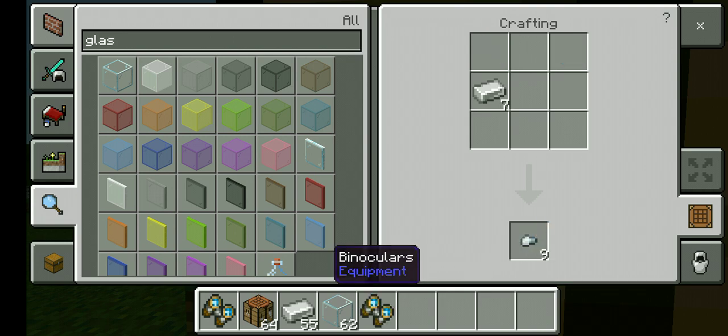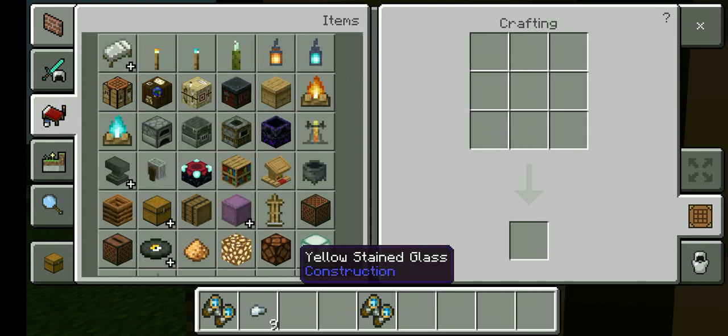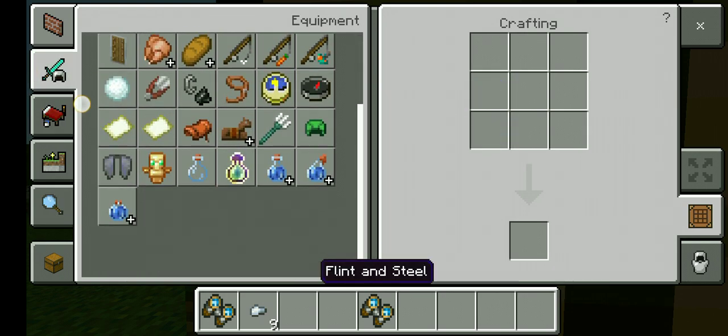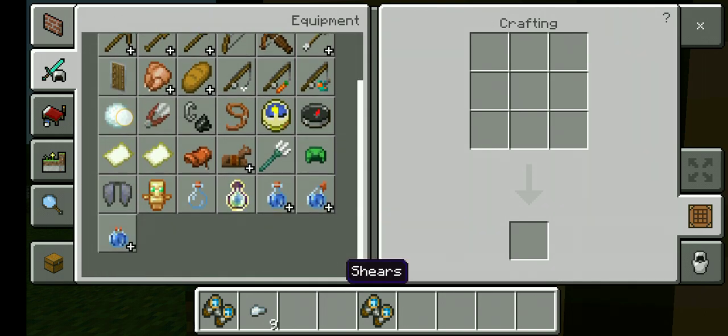The binoculars. Unfortunately, they do not stack up, which is pretty bad, and you really can't find them in the creative inventory.